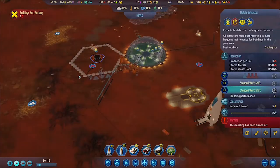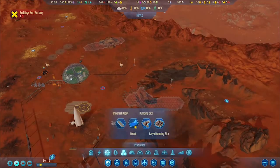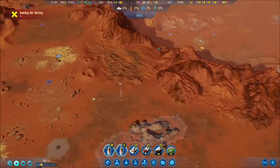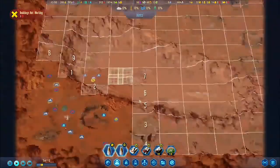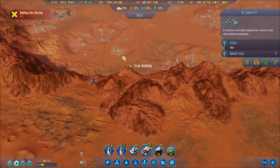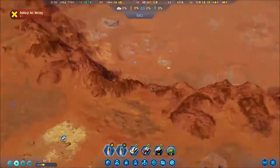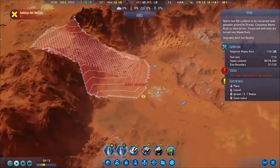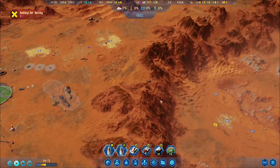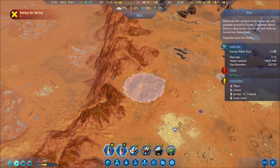I'm making a ramp to go down there — you see how steep that is. There's no way to get the RC rover down there otherwise. It was kind of challenging to make — I needed a long ramp that went from one side to the other. It's also out of the range of my drone hubs. I think I sent the RC commander and it didn't work, so I turned off some buildings in preparation.